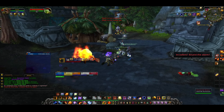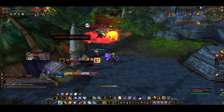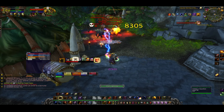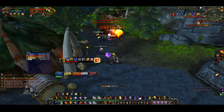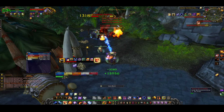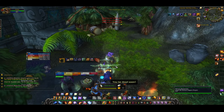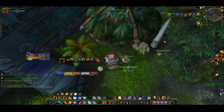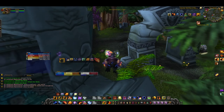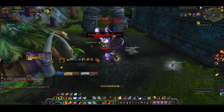On the scouts: if they reach the drums on the left, they'll summon two reinforcements at a time — never let that happen. Pre-cast on them and kill from range. The Flame Casters have three nasty abilities: Combust, which stuns a random target and nearby players; a self-buff increasing their haste by about 500%; and a Fireball Volley hitting the entire group. All of these need to be handled.